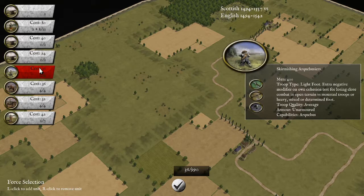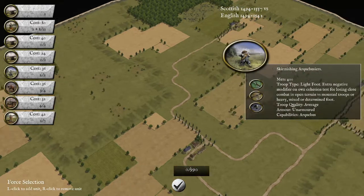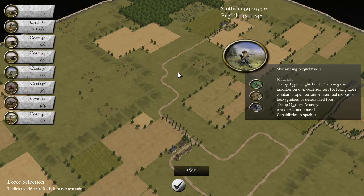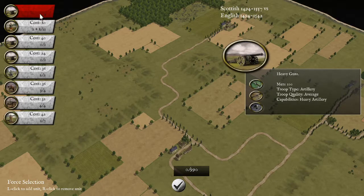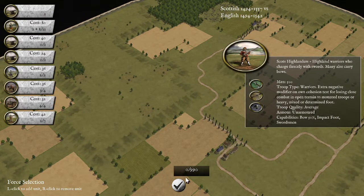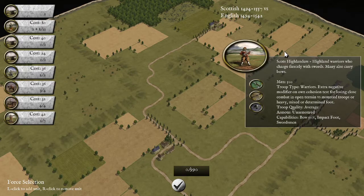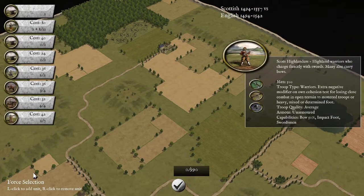I'll bring some arquebusiers — honestly at that point I may as well bring two units because they can support one another and I can aim them at this patch of ground. I've got some Highlanders for a specific job. I suppose ten blocks of pike will hopefully do the job, and I've got a single unit of cannons. It's going to be a rapid advance to contact — that's the doctrine here. I want the English on the defensive and I want to try and break through them before their cavalry can cause any damage.